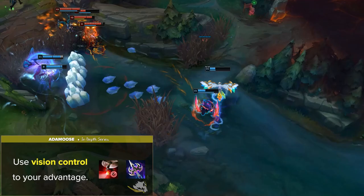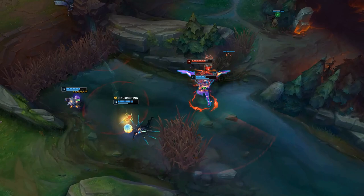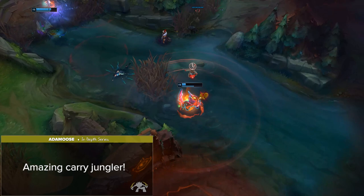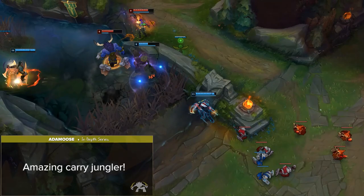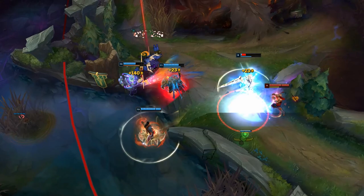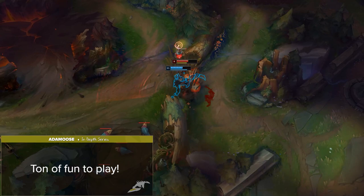If you catch the enemy jungler out of position, you can easily solo down a dragon or Herald much faster than any other jungler. On the topic of damage, Kha is an amazing carry jungler. If you're looking for more of a solo carry playstyle, Kha'Zix is definitely the pick for you. He has a high-risk, high-reward playstyle — either carry 1v9 or be completely useless. This is a great thing if you're confident in carrying, which gets very easy if you put some time into learning his kit. And lastly, Kha'Zix is just a ton of fun to play since he has so many playstyles, item builds, and evolve choices. He can be an assassin and a bruiser, which are both very different playstyles. From game to game, you can have a completely different champion identity, which makes him a great champ to one-trick.